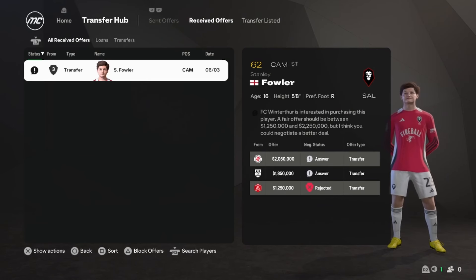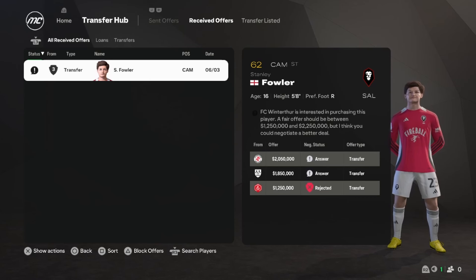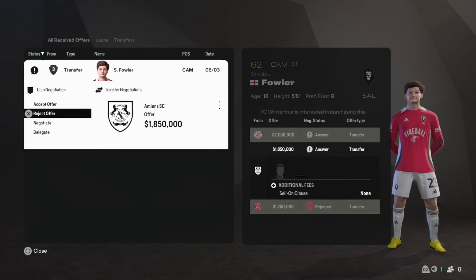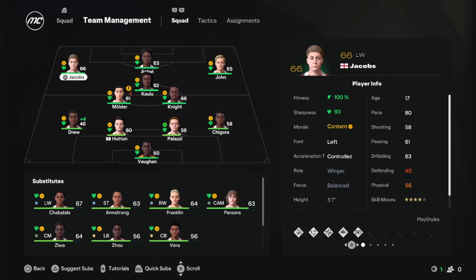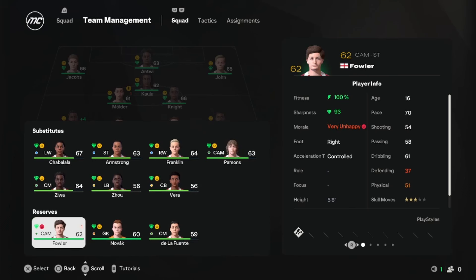Fowler, who I actually really like, handed in a transfer request. He's been getting a good amount of game time but decided he's not getting enough, so he wants to leave — and honestly if a player wants to leave I don't really care, they can go. It looks like he's going to Amon's. I made one big mistake in the middle of the season: I loaned out way too many players.